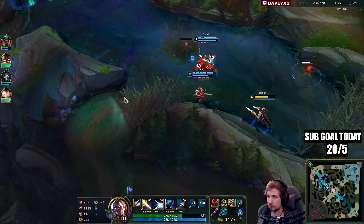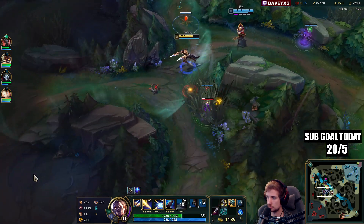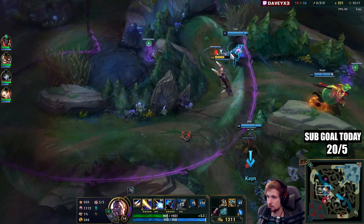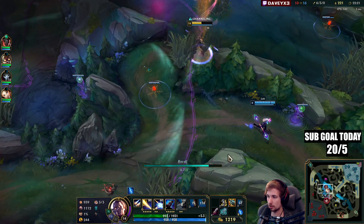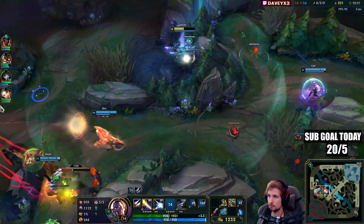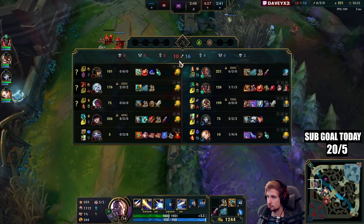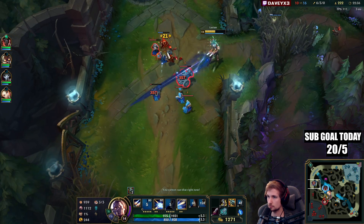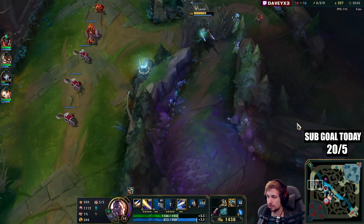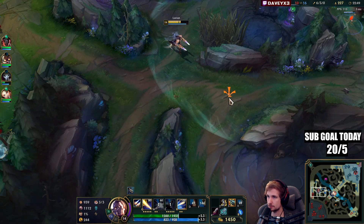Maybe we can also go for Bloodthirster — that would also be a good idea. Viego is power farming like crazy pretty much the whole game. I'm 100% considering Bloodthirster just so we can have sustain. The only thing I'm also missing is a little bit of ability haste so I can spam everything, but it's not needed if you have the right tools.